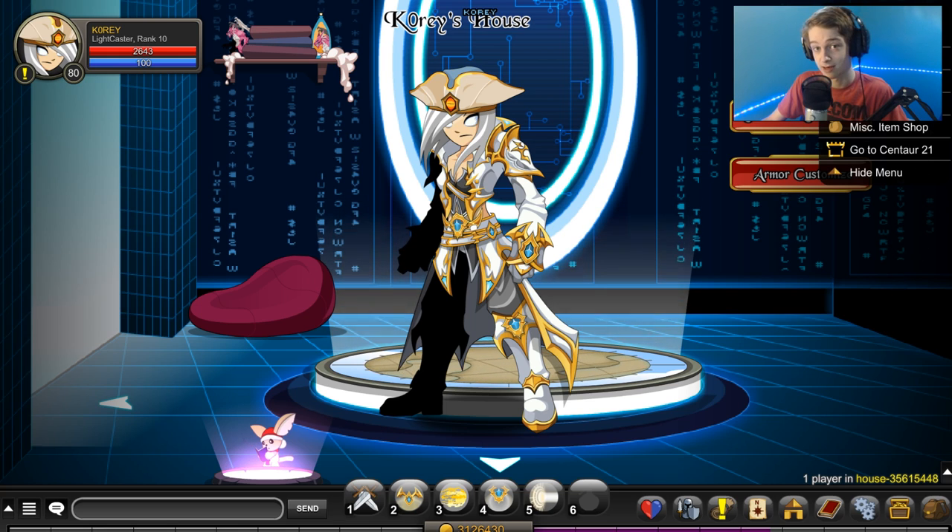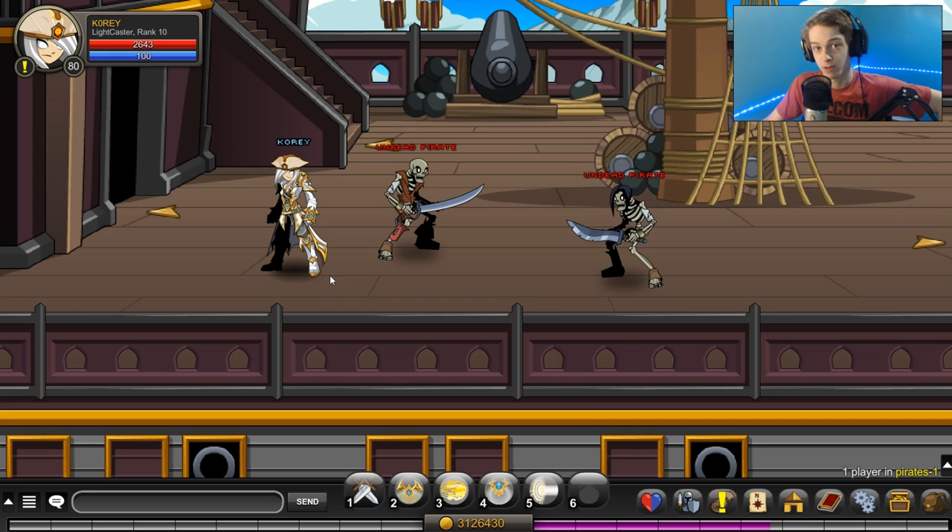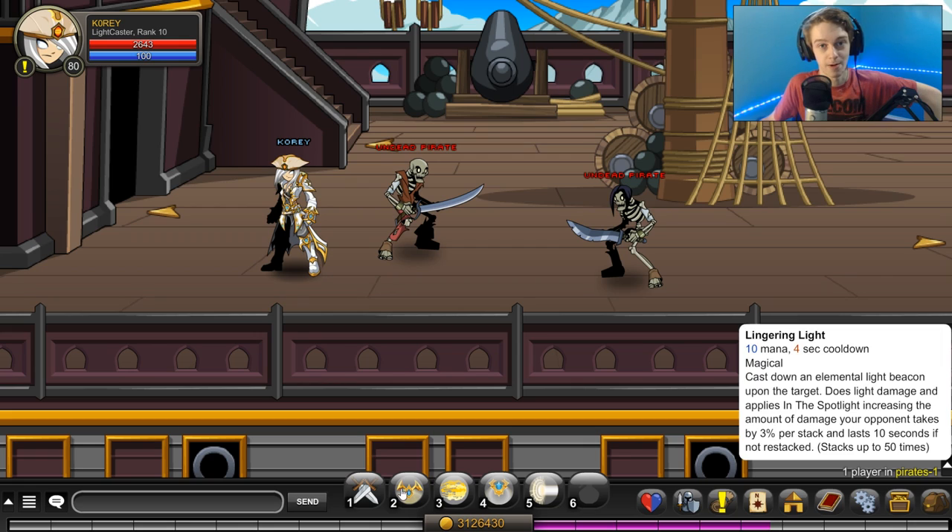So let's get into the actual guide. Your first skill, and probably the most important, does 3% extra damage to an enemy and stacks up to 50%.